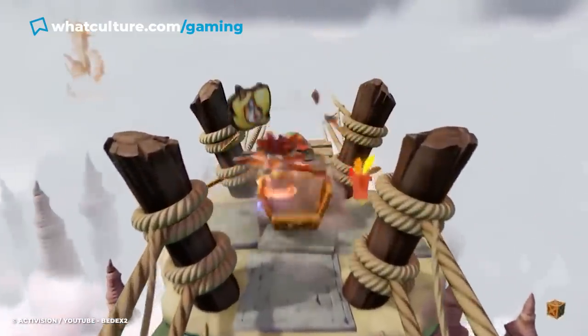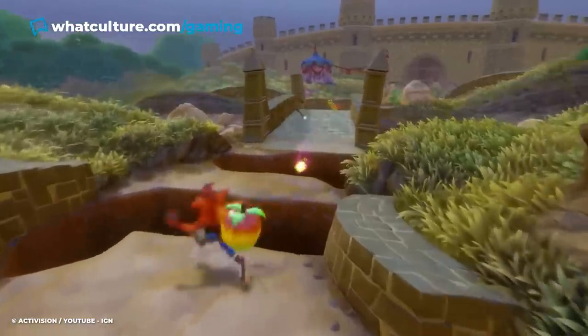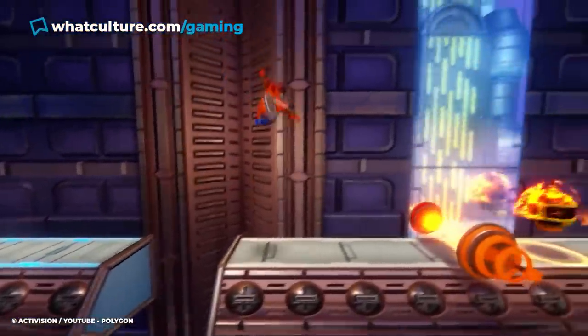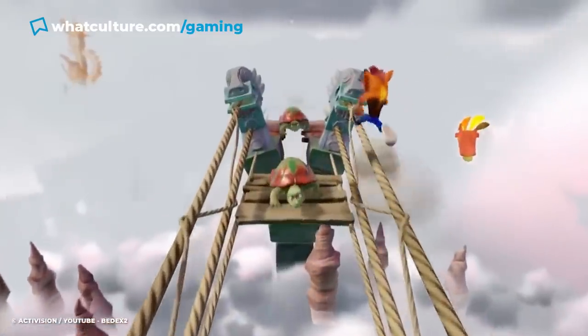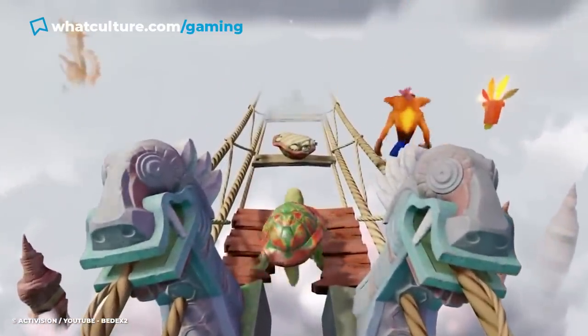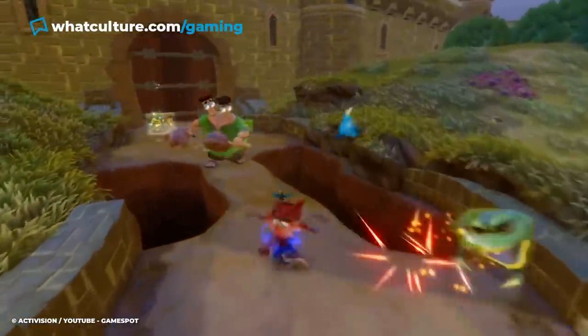This was a feature in the PlayStation original, and it also works in the recent N-Sane Trilogy. Though the remake has made this tougher — rather than flat surfaces, the ropes have been rendered as cylinders, which makes slipping off a lot easier. Still, with a few tries, walking on the ropes can still be done and will aid you in completing these levels.